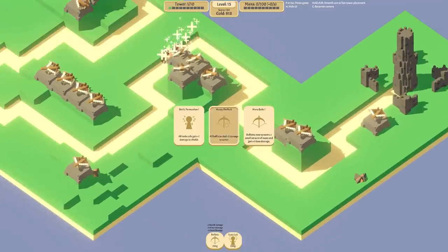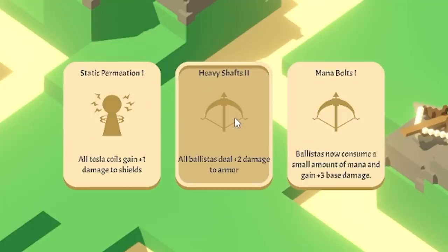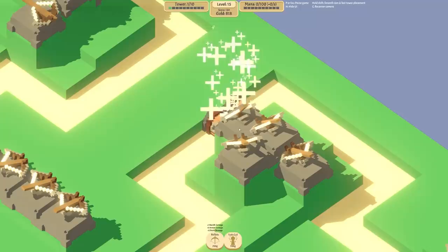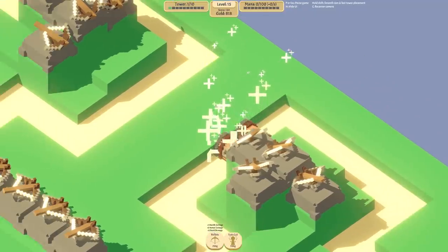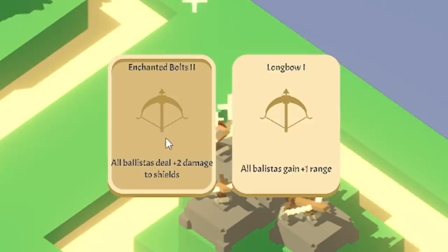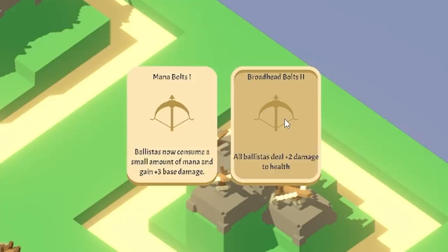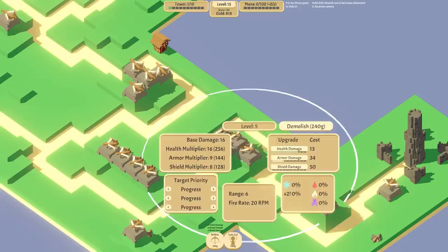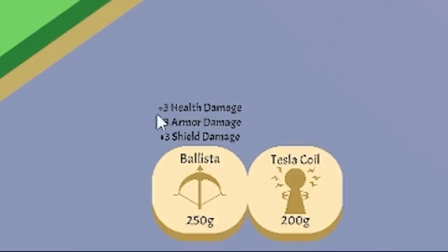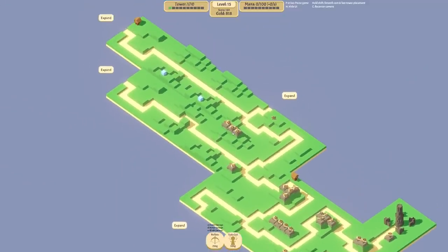At the end of that wave we've unlocked a new upgrade - I won't go with the Tesla coil since we have no mana. I'll go Heavy Shafts which is two damage to armor. Behind where we killed Ugi there are two treasure chests - each one is an upgrade. We can do two damage to shields or increase range - I think we'll do extra damage. And this other one - plus two damage to health. Now you can see down the bottom how everything is stacking up - our ballistas are actually really good. I could really do with the bleed damage though.